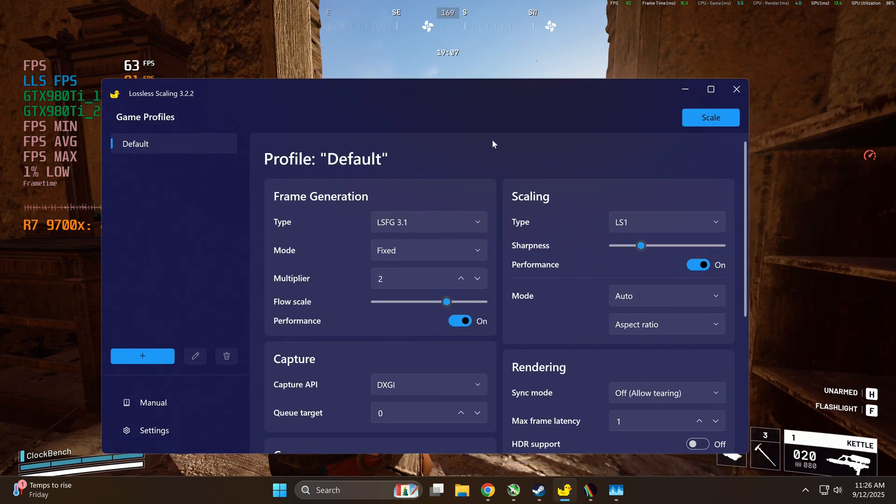We've got lossless scaling running here, and the frame gen type is LSFG 3.1 fixed, so hopefully we're going to be doubling the FPS here. Flow scale is set to 75, as suggested by a friend on YouTube. Performance mode is on — if these aren't on, it will lock to our monitor's refresh rate at 4K, which is 60.